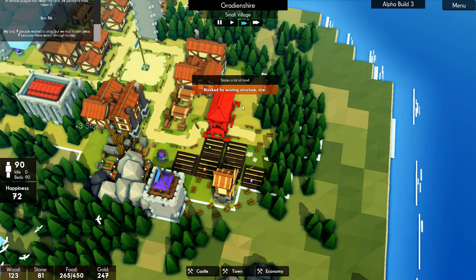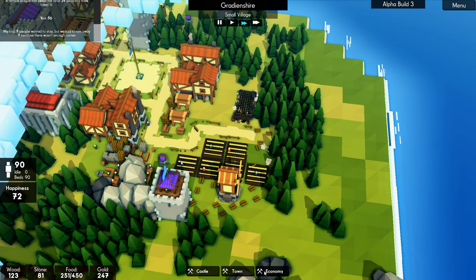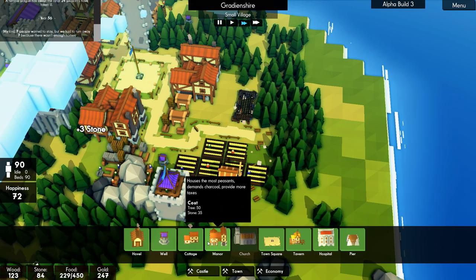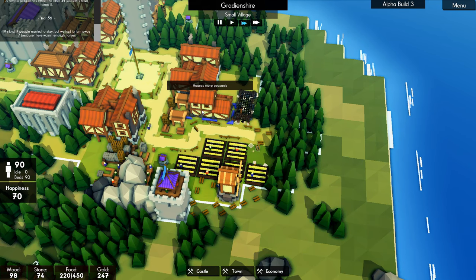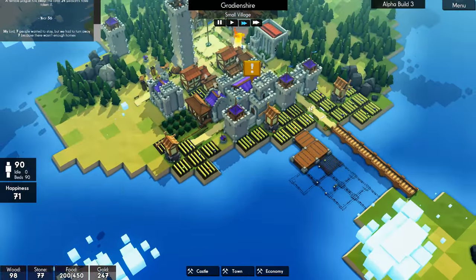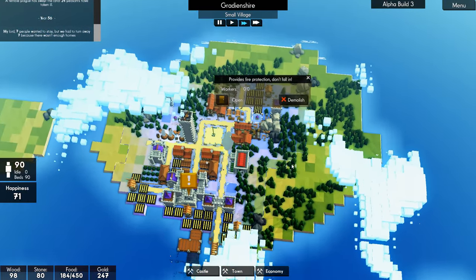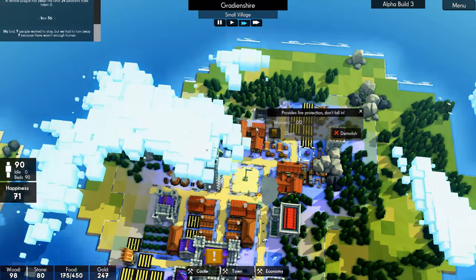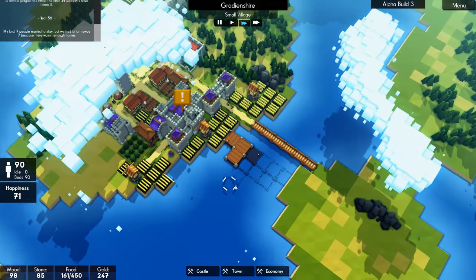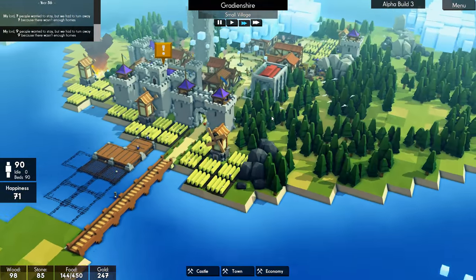I'm going to line that up there. We can fit maybe a bigger house in here — we have 90 people at the moment and food's going okay. Let's have one of these — there we go, up against the road there. At some point we're going to need to get a church in here. Let's have a look at our well coverage — we're doing okay, actually. It's all pretty much covered apart from once we get out here, but that's so near to the water, I don't think that's a problem.